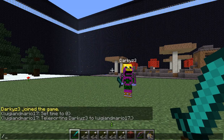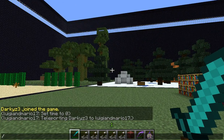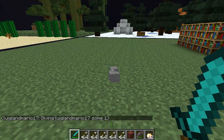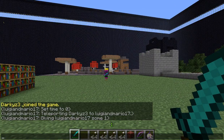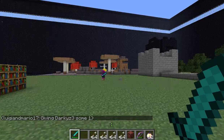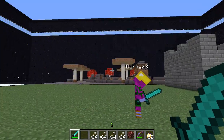So you would do backslash give, then you type your name, then the item number, then how much you want. So I got 64 stone. And also you can do this with other people — you can do give, the other person's name, item number, then the amount. And as you can see right there, that's the stone they receive.